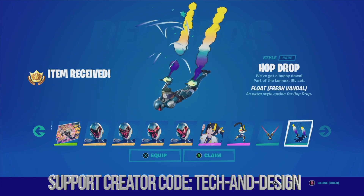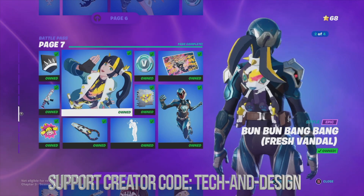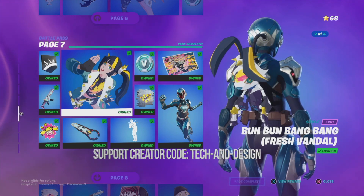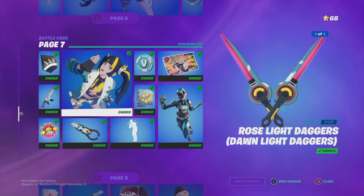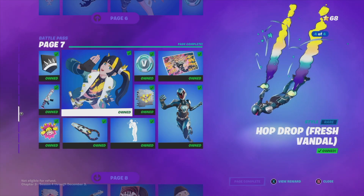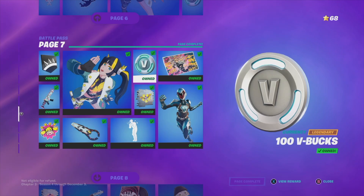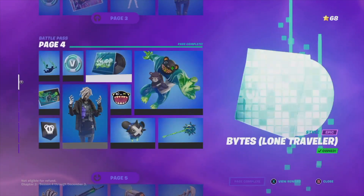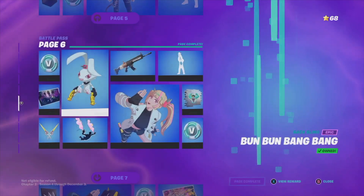You also get another style — don't forget about it. That's it for page number seven. If you're missing anything from here, it just means you didn't claim everything you needed to. So claim everything from page one all the way to page six, and then page seven won't have any problems.